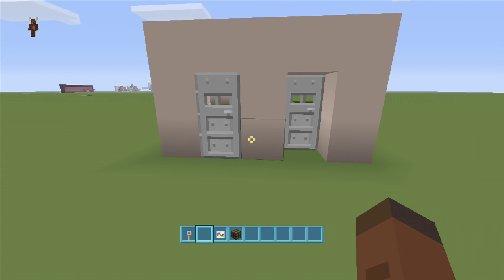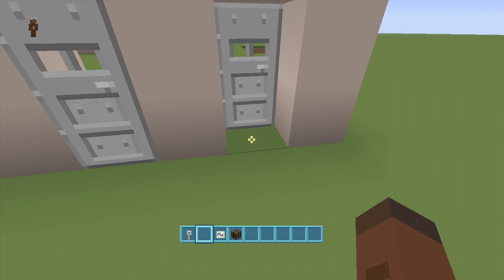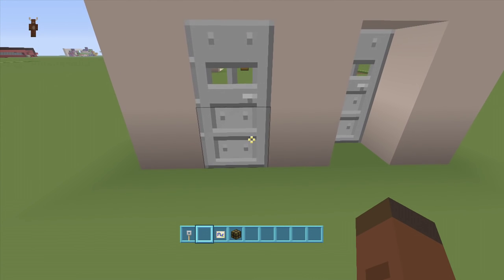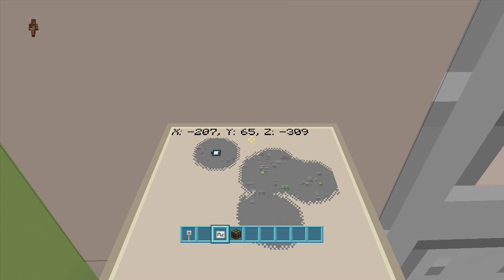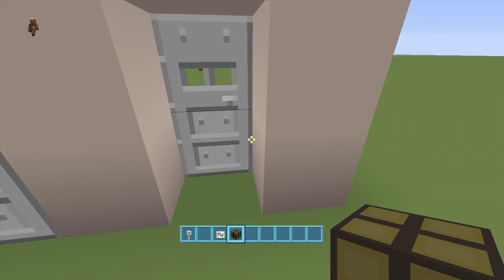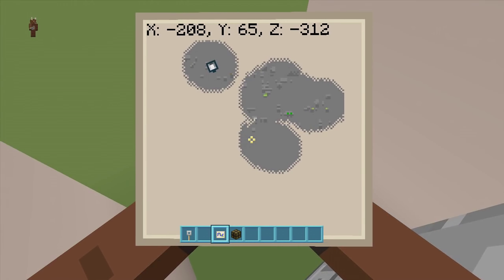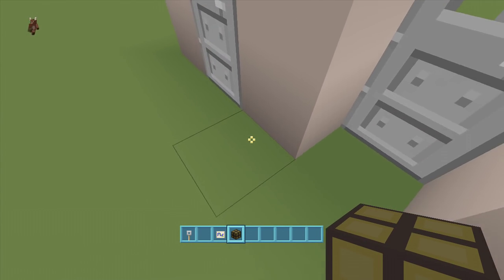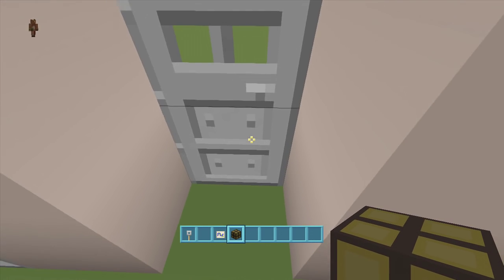Before we get into this build, I want to talk about how the doors work. If you want it facing south or east, it's going to have to be concaved into the wall — it will not be flush. If you want it to face north or west, it can be flush to the wall. So just keep that in mind: north and west can be flush, south and east have to be concave.